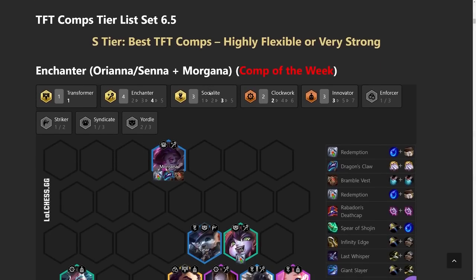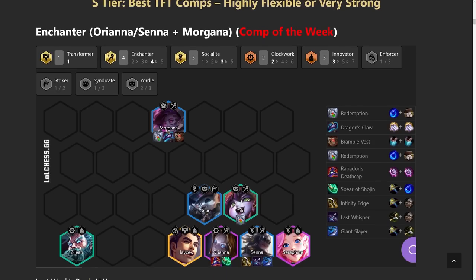Back into the comps, we're going to run down how to play each one. Enchanters is the comp of the week. You're going to be doing a flex carry between Orianna and Senna — it really depends on what items you're getting. I actually focus more on Morgana's items. Orianna likes AP and mana items such as Spear, Shojin, and Hat, so if you get those go for her.